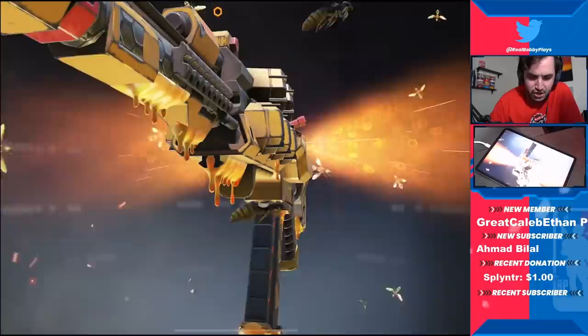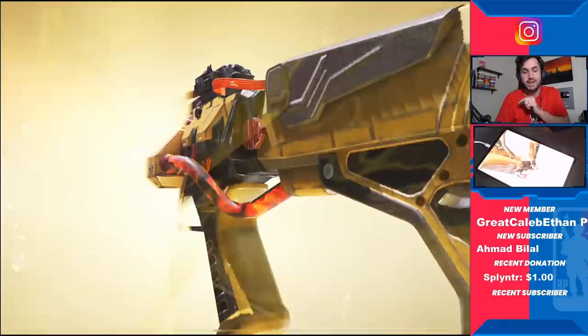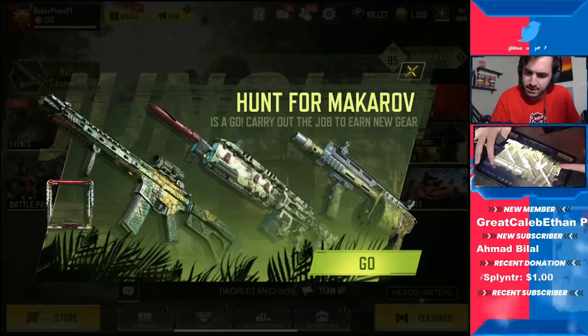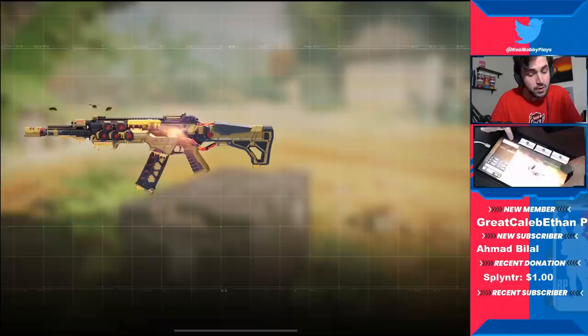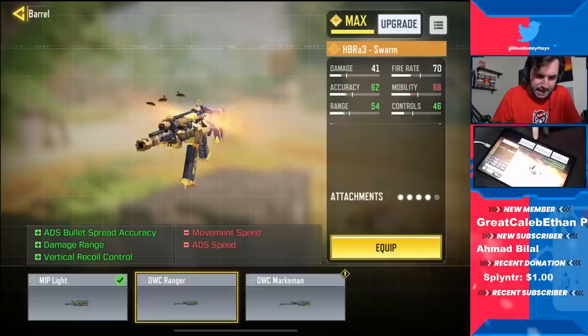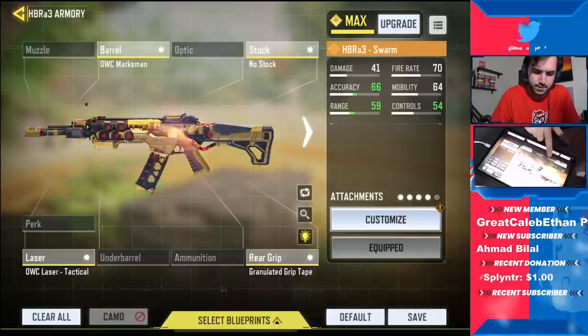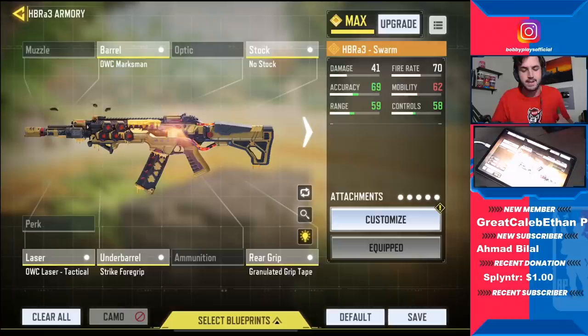Last but not least, finishing off pretty much the entire rest of my CP, we have the HBR A3. I will say the iron sight on this is freaking sick, so right off the bat we're definitely not going to need any type of sight on it. We're going to go ahead and make a build. Taking a look at the attachments: not running the 44-round mag, we will be running the granulated grip tape, no stock, OWC laser, and the Strike 4 grip. I'll talk about the reasoning in my other HBR video.